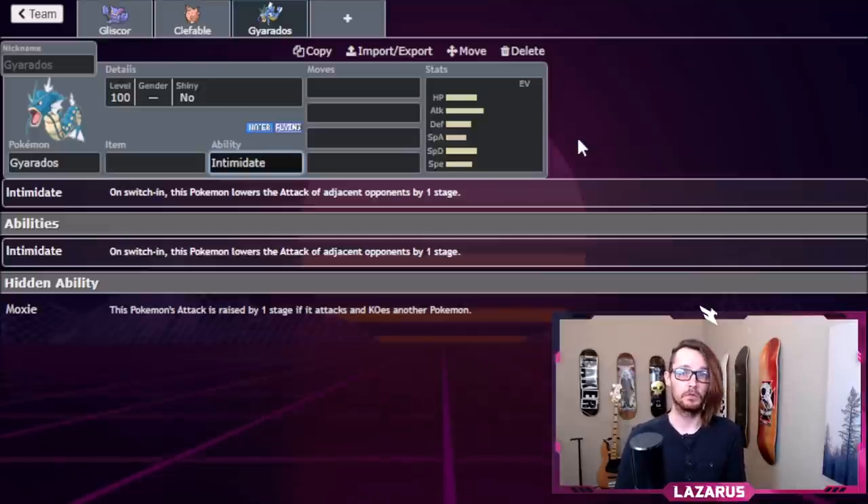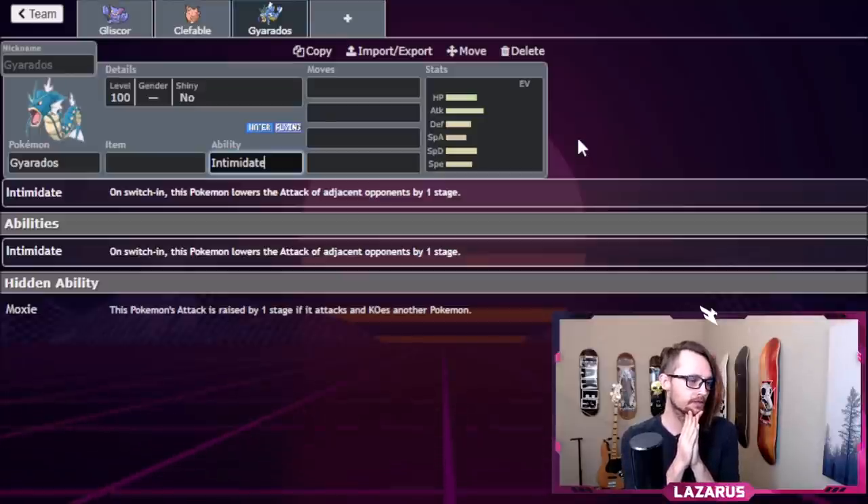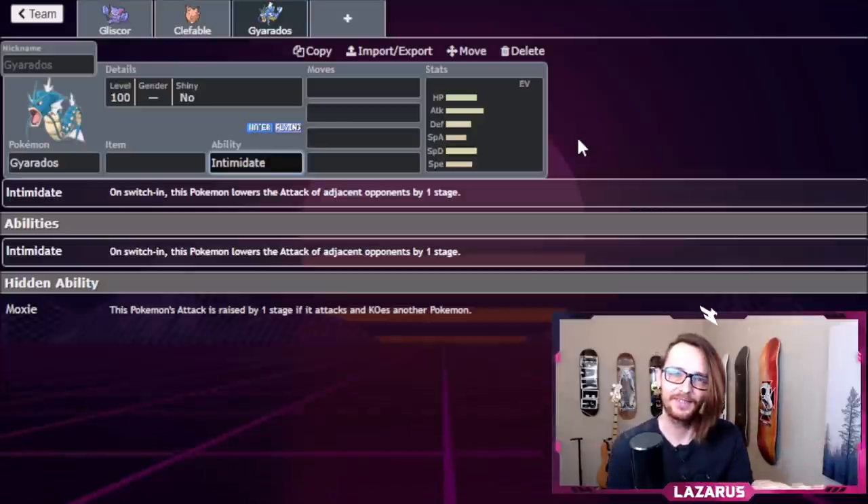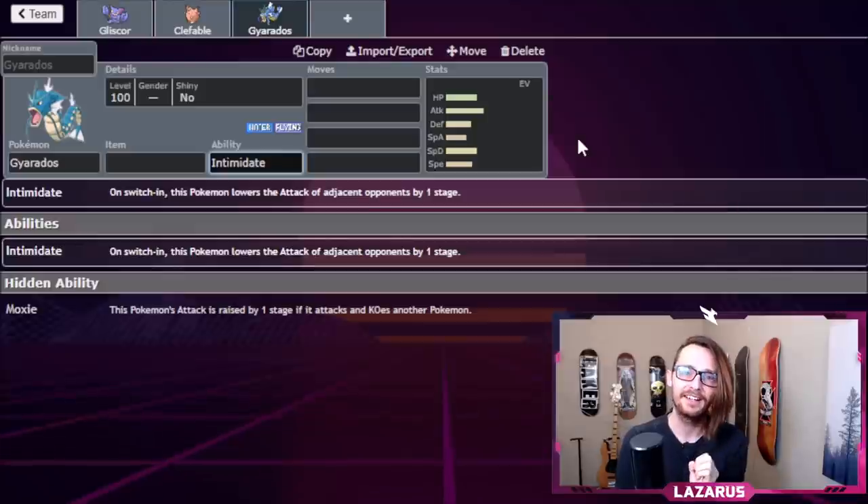This defensive core of Gliscor, Clefable, and Gyarados — the GCG core — is going to be great at letting us pivot correctly and maintain really good defensive typing. I'm not stacking additional weaknesses, and each one basically covers for the other. Now, Grass-type attacks are neutral against all three of these mons, so we want a Pokemon that can switch in safely on Grass, Steel, and Poison attacks.